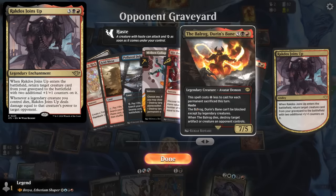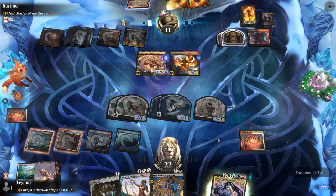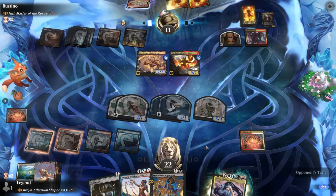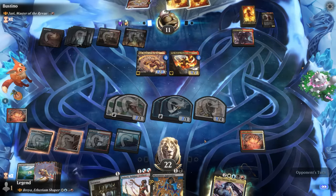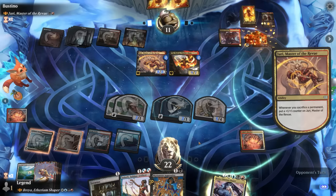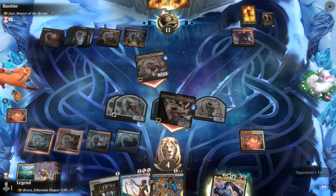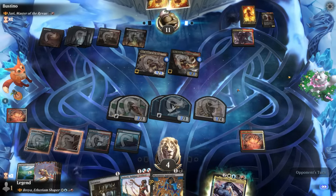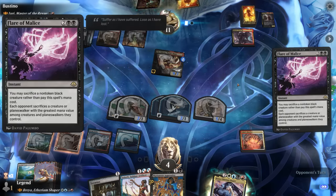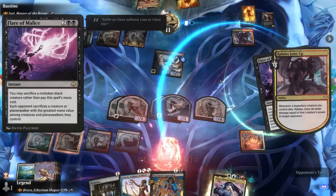That was a reason not to trade. Our opponent is going to try and get more damage out of Yurlok, but they're also facing quite a bit of damage on the way back, so we'll see how aggressive they get. That's 18 damage — maybe they can sacrifice Yurlok to finish us, but it doesn't seem like they can do it right now. Flare of Malice — the free pitch spells, those will do it. And now 18 damage: 9 from Yurlok, 9 from Rakdos, and that's game.